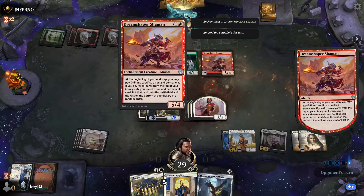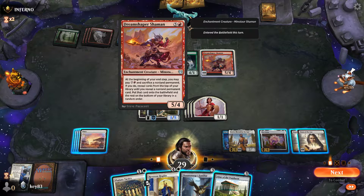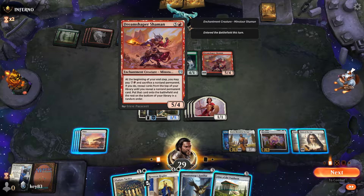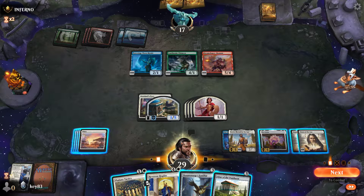At the beginning of your end step you may pay that — sacrifice a non-token. If you do, reveal the top card of your library until you reveal one of that thing.